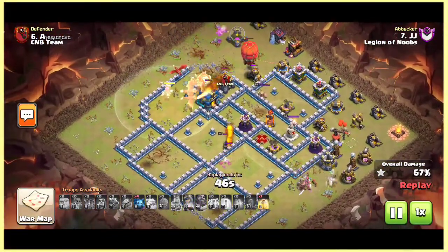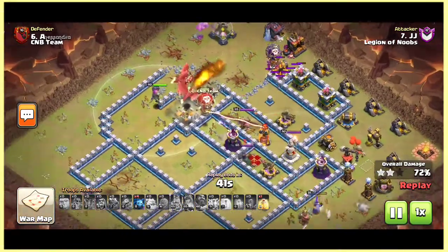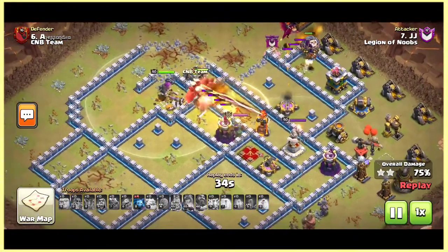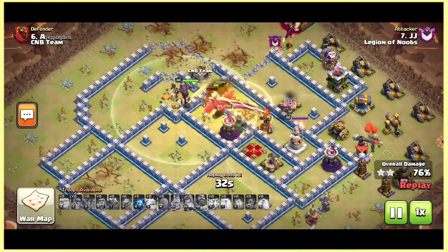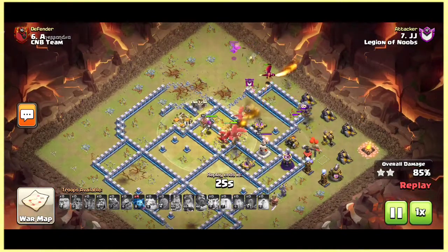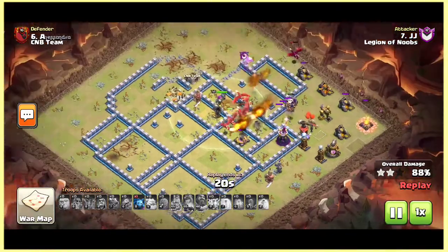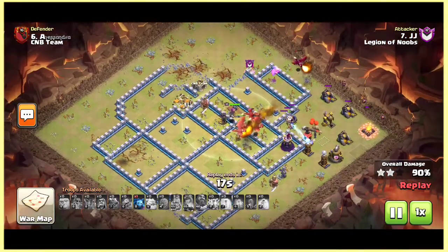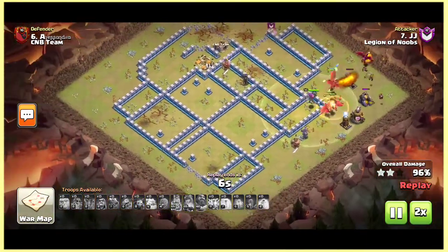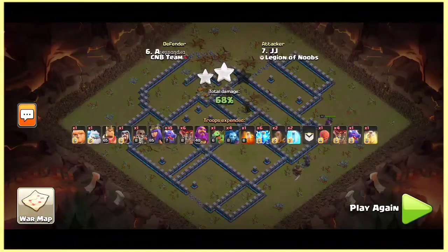The queen is still alive and she takes down both teslas. He has one more heal spell and he drops it because both xbows and the queen are giving damage to these dragons. The baby dragon is clearing behind and he still has two minions. This base has been crushed with this zap drag easily. Let's watch at 2x speed because nothing is left in the base — only two teslas remain and the drags will take them down easily.